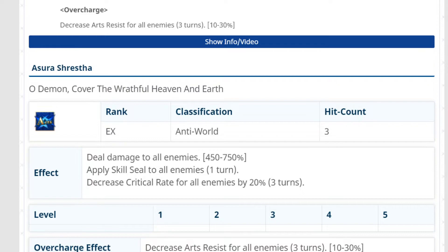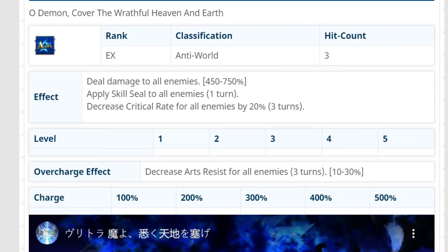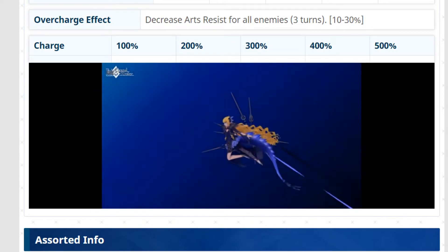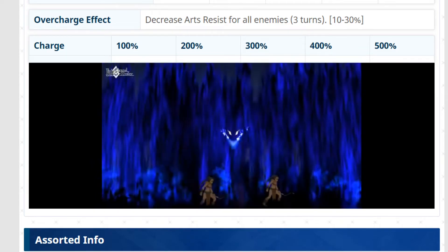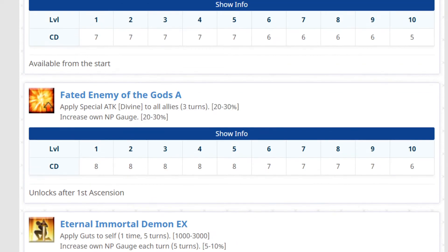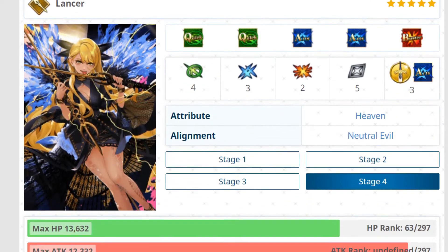The Noble Phantasm deals damage to all enemies — AoE — skill seal for one turn on all enemies, decrease critical rate for all enemies by 20% for three turns, and the overcharge effect decreases Arts resistance for all enemies for three turns by up to 30%. Not bad at all. Let's look at the Noble Phantasm animation. That was a really cool Noble Phantasm — and I feel like I'm pronouncing her name wrong every time.